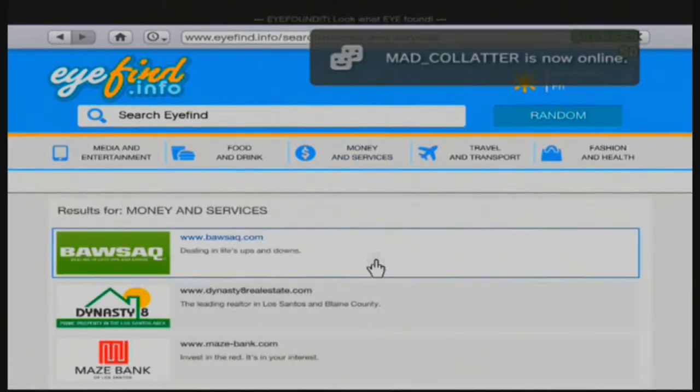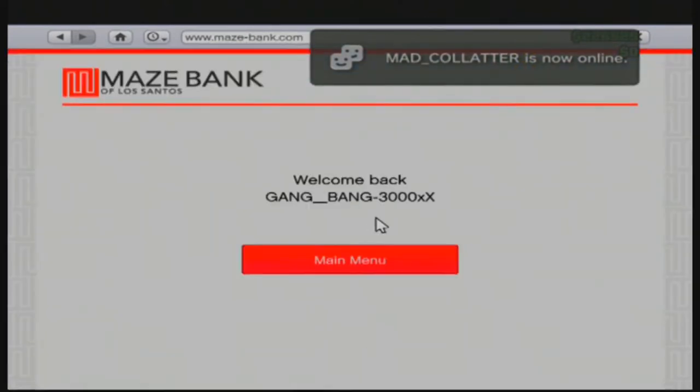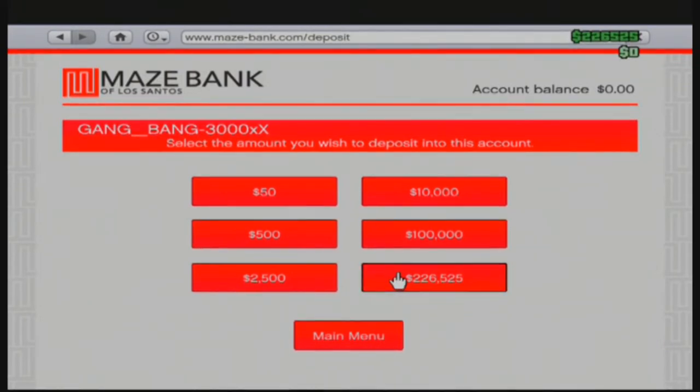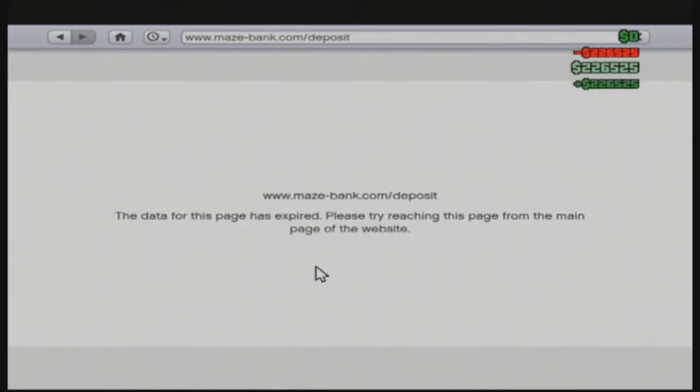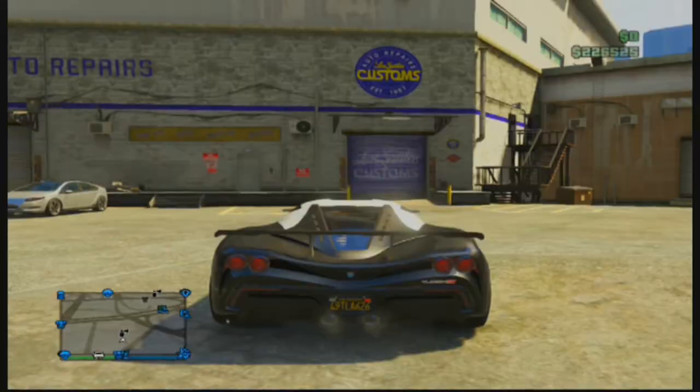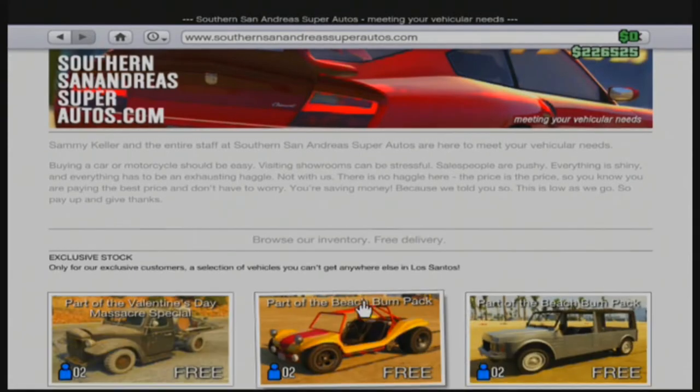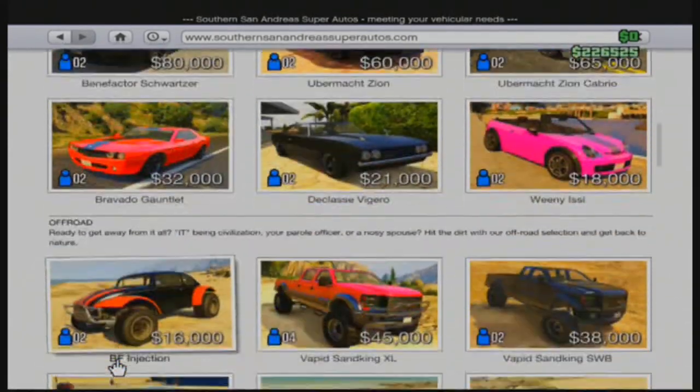Go into your internet and go to SouthernSanAndres.com. I don't have any money in my bank to buy anything, so I need to quickly deposit all my money. If you have the same issue, just deposit all your money, then go back into SouthernSanAndres SuperAutos.com and scroll down the left-hand side until you find the Karen Rebel.